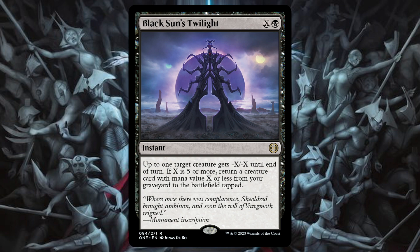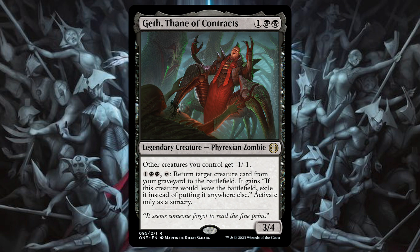The next card on the list is Geth, Thane of Contracts. This is a legendary creature — other creatures you control get minus one, minus one, and it also has a reanimation effect. I think this card is at least somewhat reasonable to think about, more in Pioneer than Modern. The ability to get back big threats in green — for example, Elder Gargaroth or Primeval Titan — is something I'd really like to consider even in Modern at some point. The toughness of four is relevant since Bolt is one of the more common cards in Modern. It's a sorcery which kind of sucks, but getting back big threats could be good in the future for Rock.